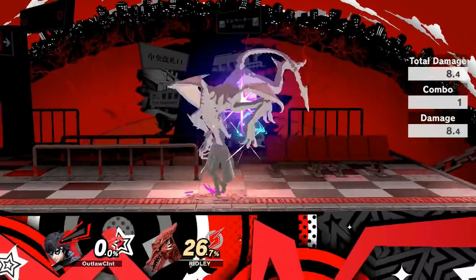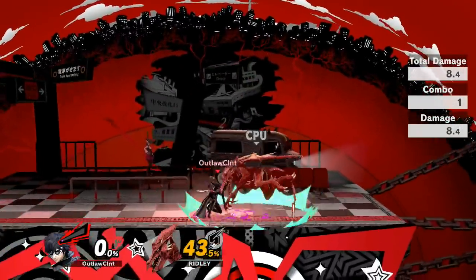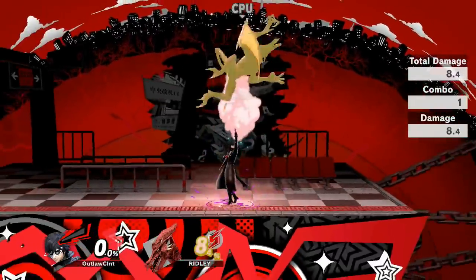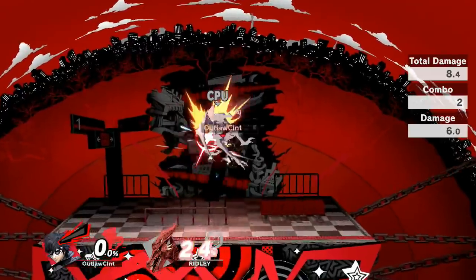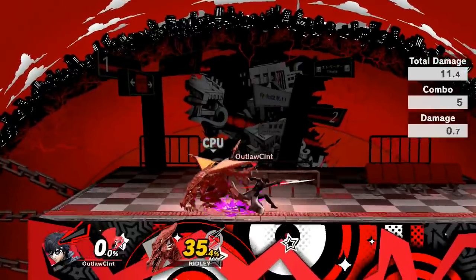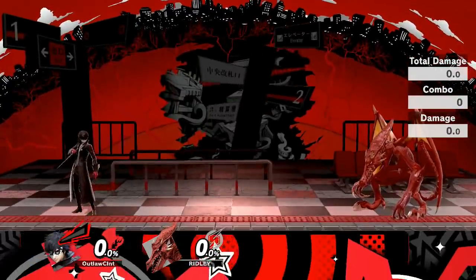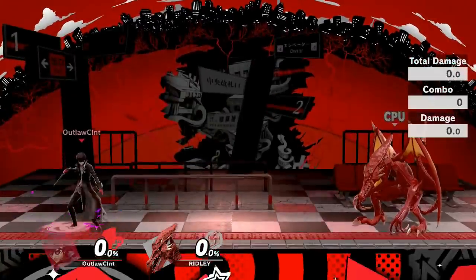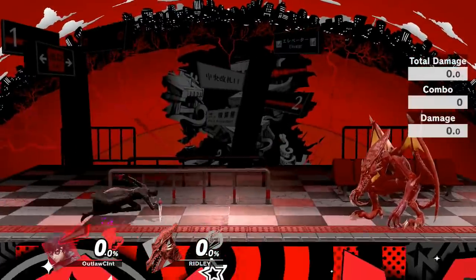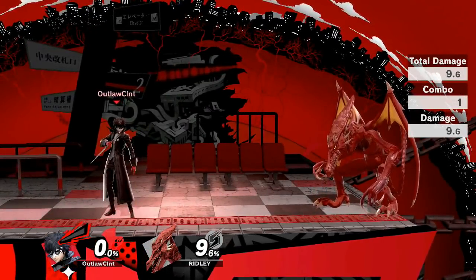Up throw is perfect for comboing opponents at higher percentages, since you can follow up with an up air to finish at really high percentages. However, if they're at slightly lower or mid percentages — around 40% — Joker's down air drag down is perfect to extend into other combos. You can actually combo into his grappling hook and re-chain the up air again, making it perfect for those mid percentages.